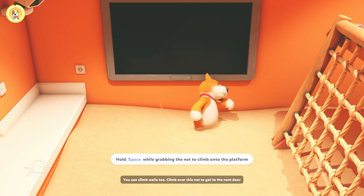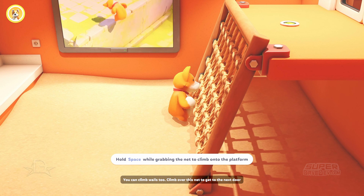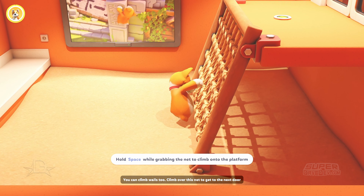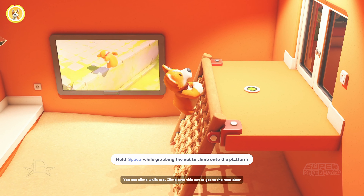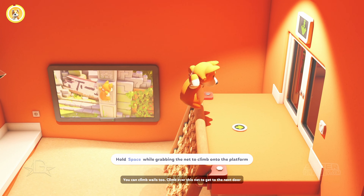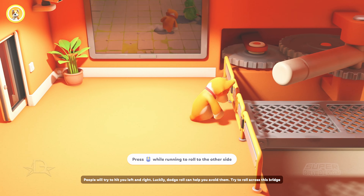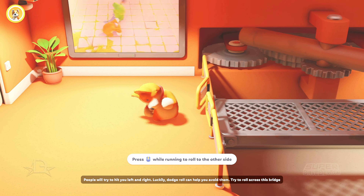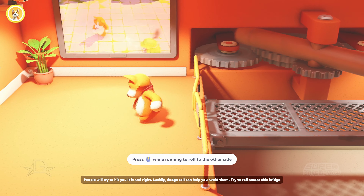You can climb walls, too. Climb over this net to get to the next door. People will try to hit you left and right. Luckily, dodge roll can help you avoid them. Try to roll across this bridge.